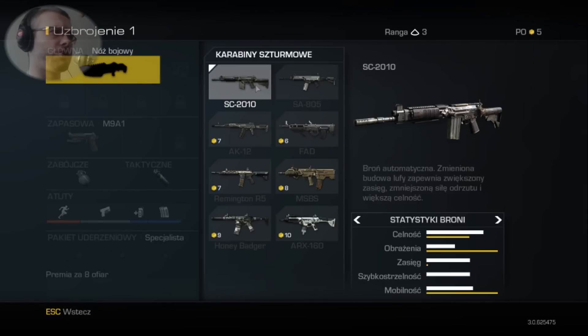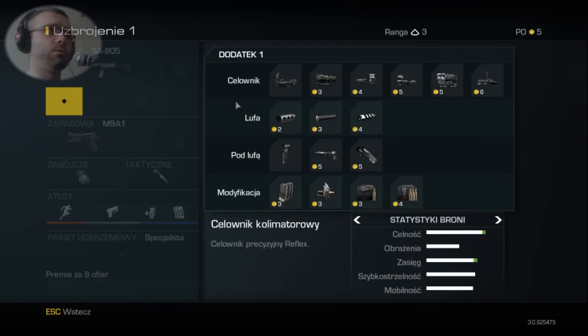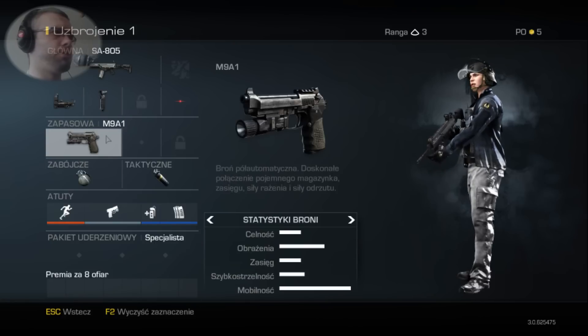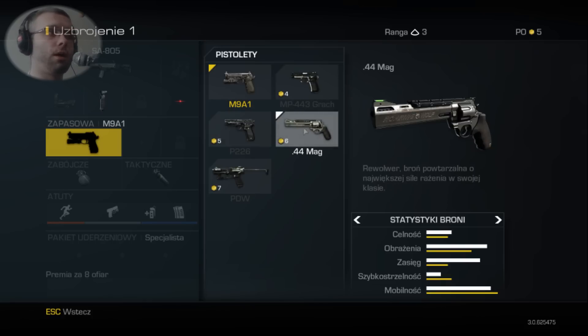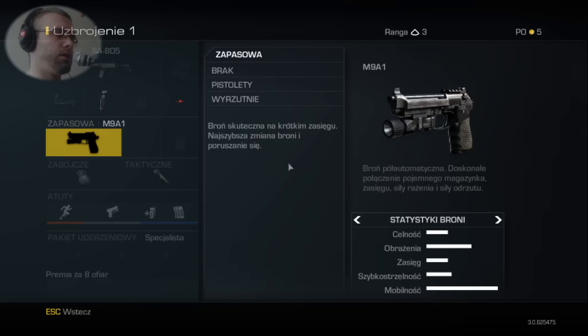Chcę może wybrać jednak jakiś karabin. Na tą chwilę możemy wybrać tylko i wyłącznie celownik oraz chwyt przedni. Nie wiem dlaczego to mi się nie zapisało, gdyż brałem już te ustawienia wcześniej. Mam w tej chwili chyba rangę trzecią i 5 żetonów. Z broni dodatkowych mamy pistolety: M9A1, MP443 Grudge, P226, Magnum oraz PDW.